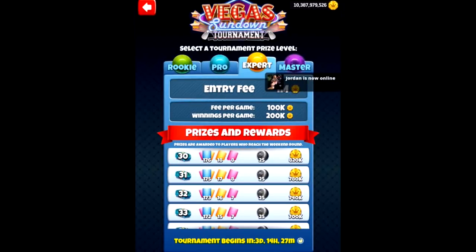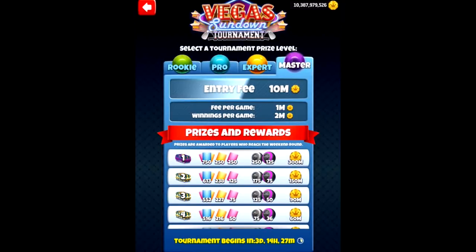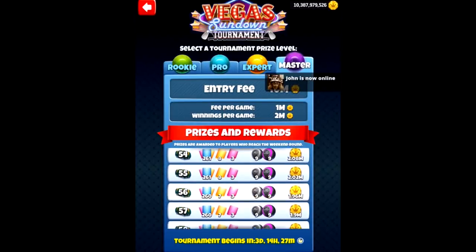Many expert players want to boost their club cards before stepping up to masters, so you'll see some really crazy and good scores in expert. Again, everybody in the bracket receives some kind of prize chest. In masters the entry fee is 10 million, fee per game is 1 million, and winnings per game is 2 million. You can win lots of cards, lots of coins, and also the Berserker ball. The Berserker ball is especially important for tailwind holes where you need a ball that can reach far, as it has a crazy amount of power. Everybody in the weekend round in masters is rewarded with a prize chest.